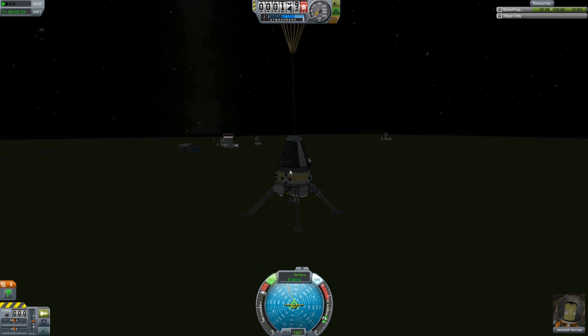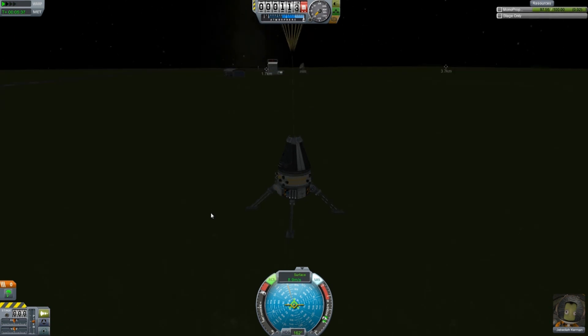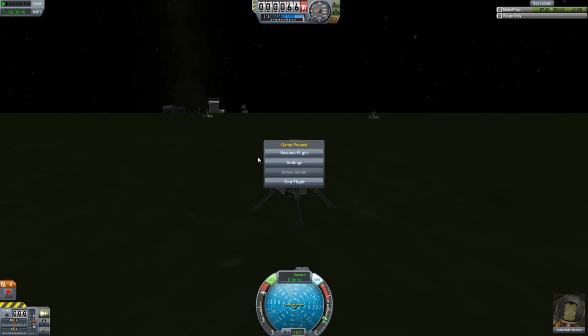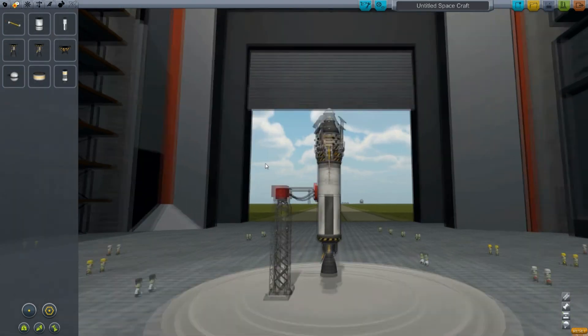You can see the space plane hangar, the assembly hangar, the tracking station, the launch pad — all over there. We pretty much went straight up and right back down. And we have touchdown. That's it — you can end the flight and you're done.